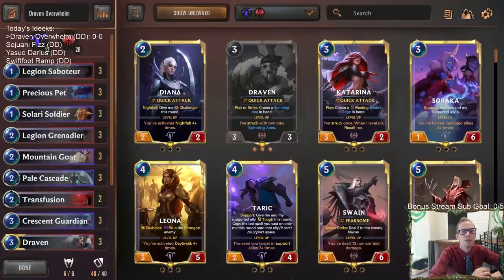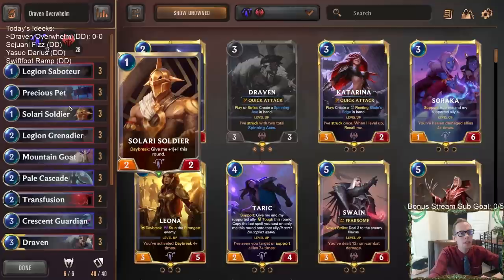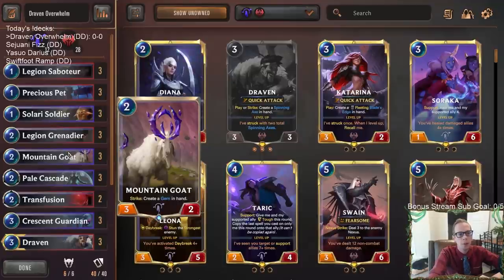Welcome everybody on Twitch chat and YouTube for the return of Draven Overwhelm — Draven Overwhelm 2.0. This deck's been changed up just a little bit by Cabo, the person who made this deck. We're going a little bit lower to the ground, a little bit more aggressive. We got an extra one-drop, making sure we have all nine awesome one-drops.